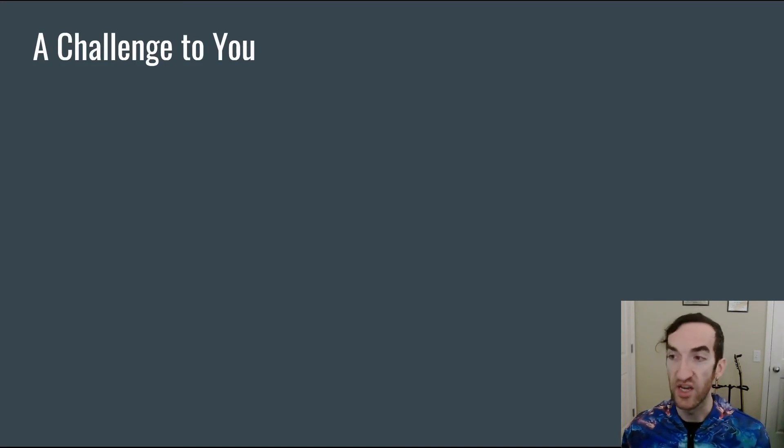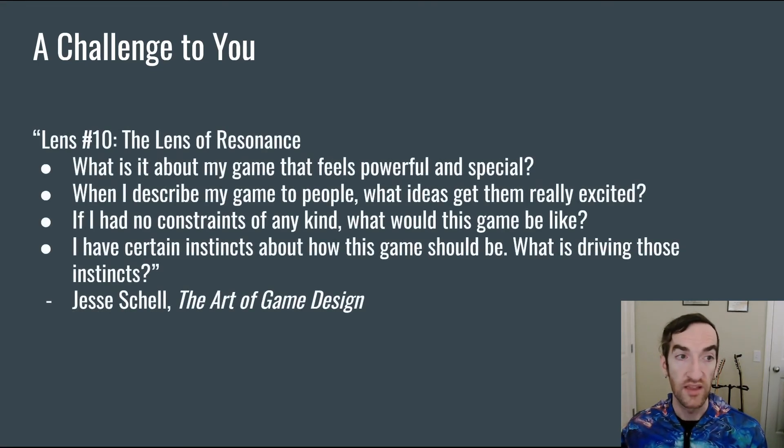As always, I want to end this presentation with a challenge to you from the Art of Game Design by Jesse Schell. In that book, Jesse presents lens number 10, the lens of resonance. These are questions that you can ask yourself about why you're making the game that you are. What is it about my game that feels powerful and special? When I describe my game to people, what ideas get them really excited? If I had no constraints of any kind, what would this game be like? I have certain instincts about how this game should be — what is driving those instincts? If you have a clear sense of what the game is that you're making and why you're making it, it's going to make all of your decisions stronger, better, and more aligned with the ultimate goal.